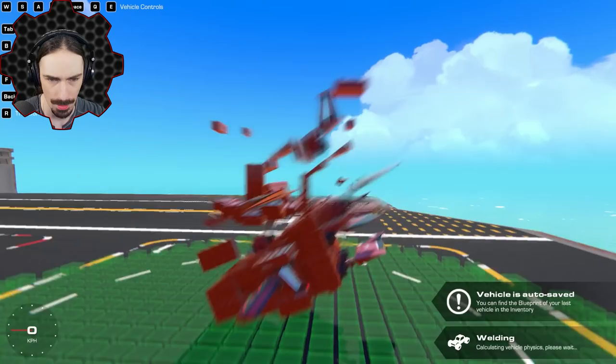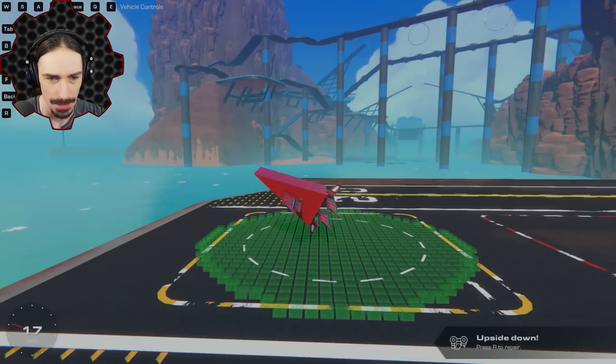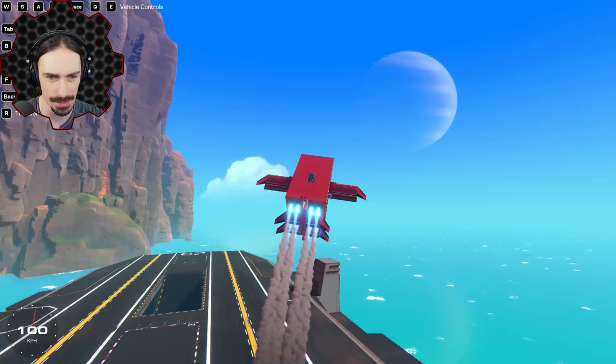So obviously I don't need a cockpit on the bottom, but a ton of other stuff can happen down here, like weaponry. Now, without landing gear, I pretty much have no way to take off because I'm just nosing right down into the ground, but I just want to see what it feels like. Unless I go tail sitter style — no, that doesn't work either. I just got to not bounce off the ground. Let's embrace the bounce.